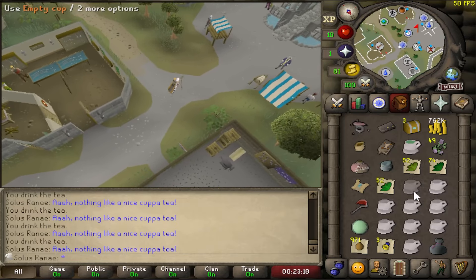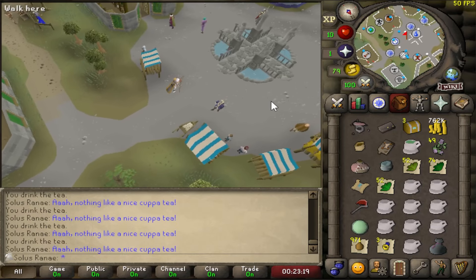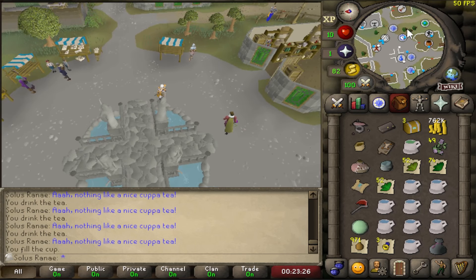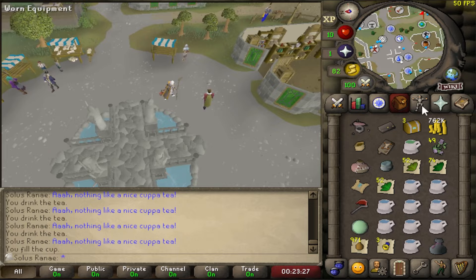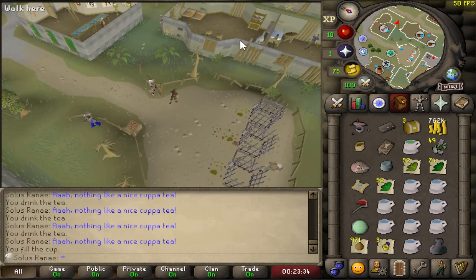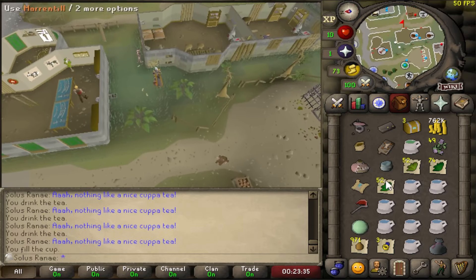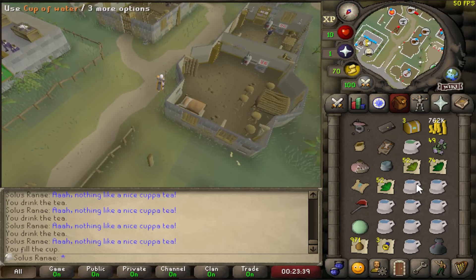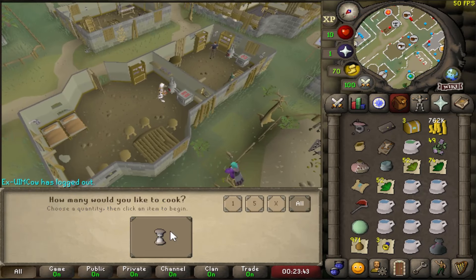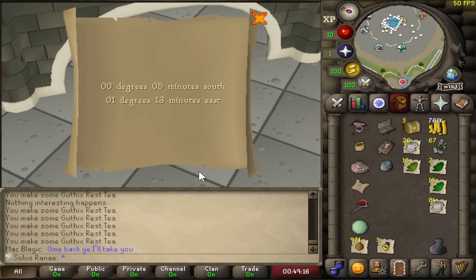I'm going to clear out the rest of this and we are going to head over to Sorceress's Garden so I can stack up on some Guthix rests. We are almost prepared to take on my first objective and that is going to be Twilight's Promise. I've wanted to do this quest for a while but because of the slight danger in it and the fact that I was death-storaged and not able to get everything in the looting bag, it didn't feel appropriate at the time. But right now I'm going to be making some Guthix rests so that we can take on the Knight of Varlamore, because I believe that is going to be the biggest struggle in all of the upcoming objectives.